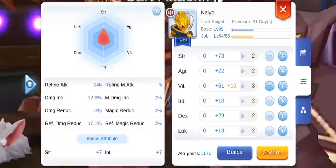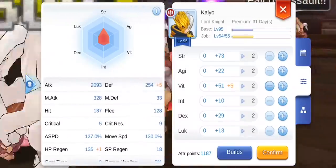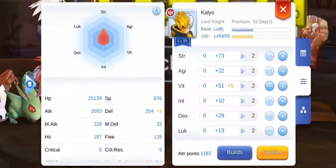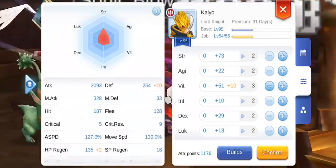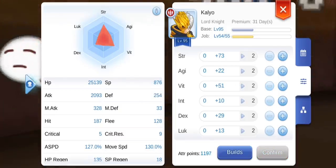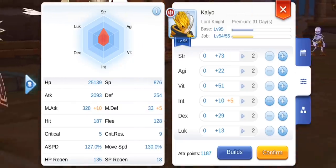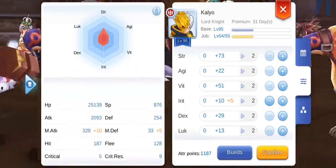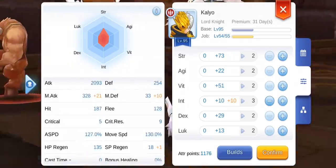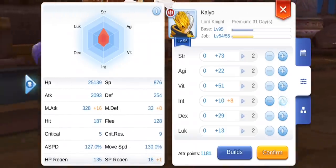Vitality also increases the effectiveness of healing potions by 2% per VIT. The third stat is INT. This stat gives a decent amount of SP, which allows a character to cast more spells. As a bonus, it also reduces damage taken from spell casters. More precisely, INT increases max SP by 1% per INT, increases SP healing item effectiveness by 2% per INT, and increases SP recovery by 1% per 6 full points of INT.